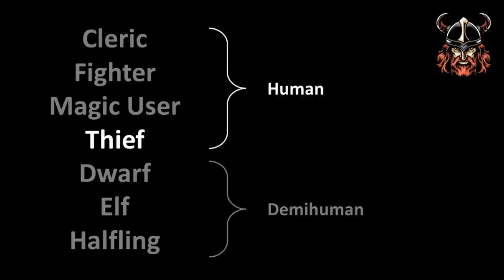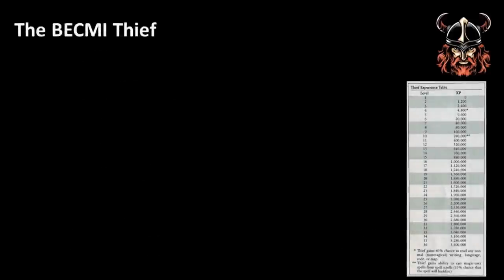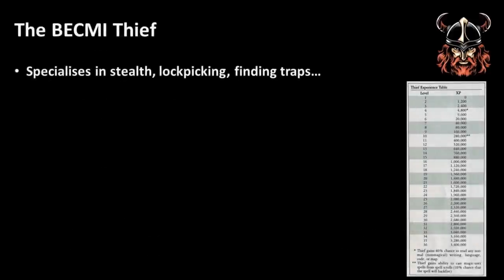For clarity, I will be using the information as presented in the Rules Cyclopaedia, released in 1991, and will be including the skills rules and weapon mastery rules. Once generated, we will level our thief up to examine how the class has progressed and what has changed. We are told that a thief is a human who specialises in stealth, lockpicking, and finding traps and other similar tasks. As the name suggests, thieves are notorious for stealing things.